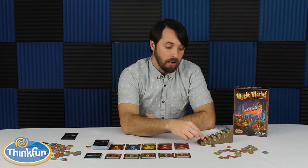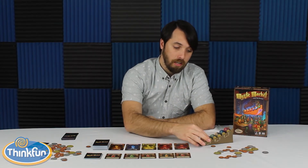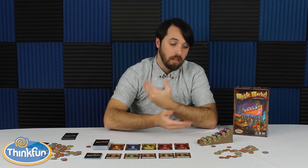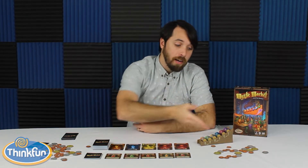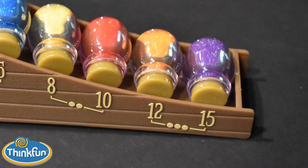When you buy or sell things to the market, you'll adjust the track according to what you sell, and it'll shift all the ingredient prices up or down. It really has an effect on what you buy and when you sell it. You want to try and buy it while it's at the top of the track when it only costs one coin, and sell it at the bottom for more coins.